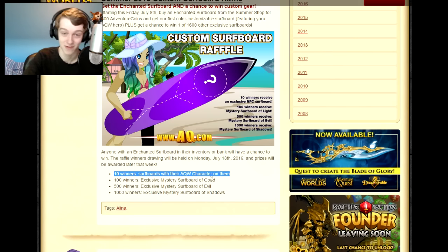So this one will have your personal character on it. Hopefully they let you pick the items that your character is wearing out of your inventory before they take a screenshot and put that on the surfboard. Hopefully there's some talking between the devs and the players who win this top ten. It'd be very cool if I won that, or if one of my fans wins it. If you do win it, definitely comment and tweet a screenshot at me.